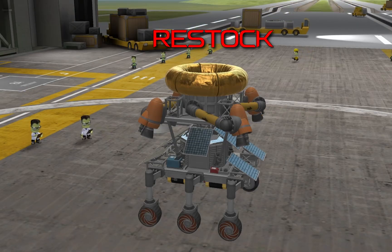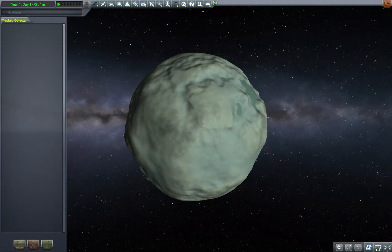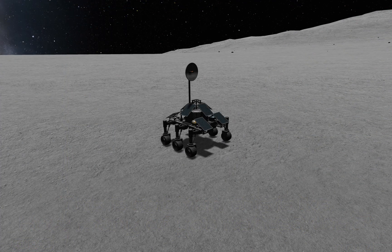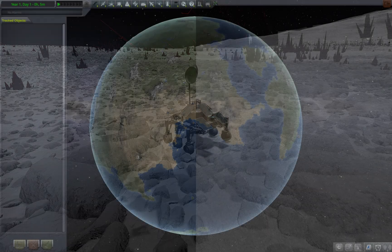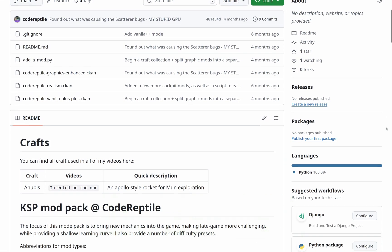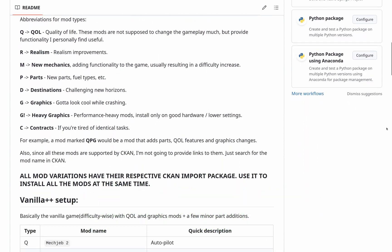One of the most common issues that KSP players face is a lack of interest in going further than Minimus — it's yet another rock with a slightly different texture, maybe a different gravity. But mods like Parallax can make further destinations become much more interesting, giving you motivation to go beyond the Kerbin sphere of influence. And even at Kerbin, mods like Scatterer can make the game feel so much more pleasing. You can find more examples in my GitHub repo, and if you want, you can ask me to make a more detailed video about this or any other category — just tell me in the comments.